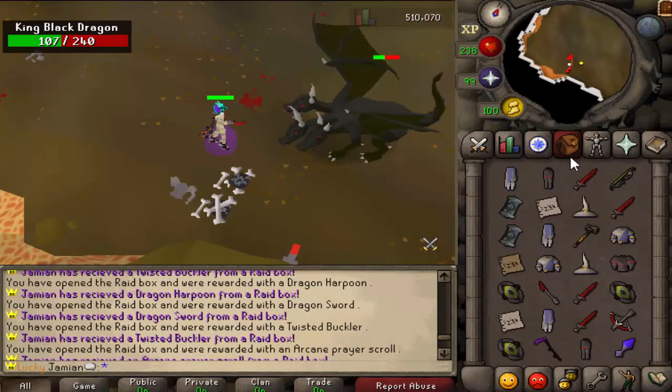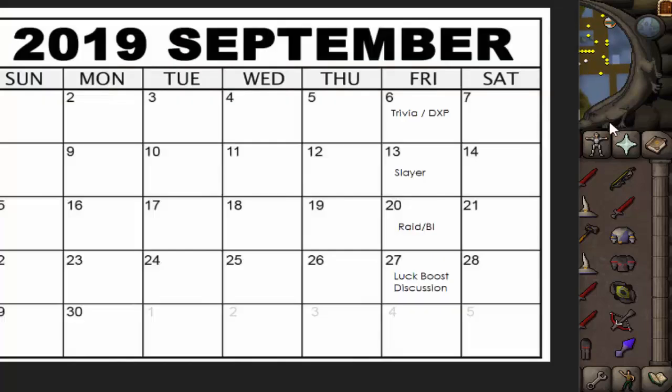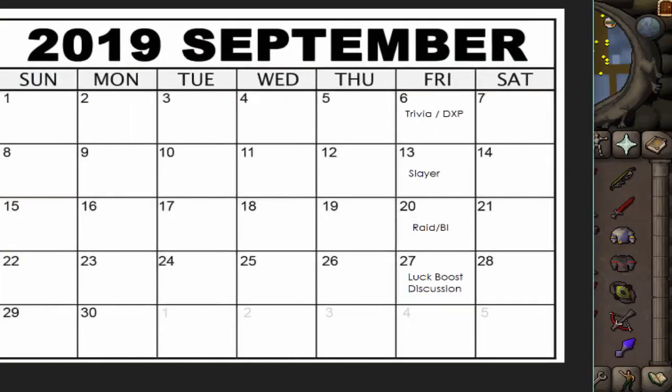That's it for the main update. Let me get into the calendar. This weekend I kept double experience and raid points on all week to counteract starting later. Moving forward, whichever weekend is considered the worst of the month will also have double experience added. Last weekend was raid one where you got double points, which just isn't as spectacular or interesting as most other things. We did do some Vasa masses which is always a good time, but it just wasn't very overpowering or interesting.